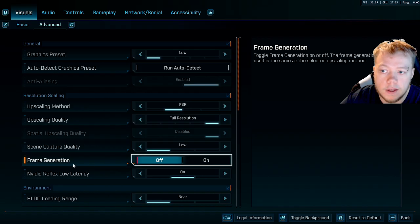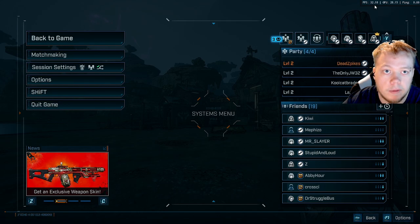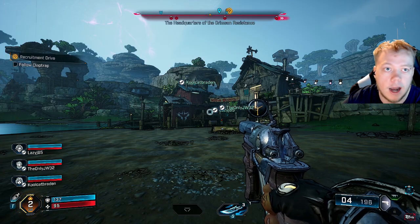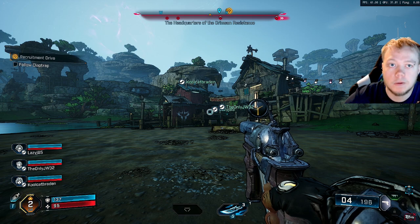Right underneath it is Frame Generation, and you're going to want to turn this to On. Once you have both of those set, apply the settings. You can see we're going to jump right up in our FPS now — it's up to 60 FPS. You can probably push it a little higher even if you wanted. There you go, that's a quick fix on how to get your FPS working.